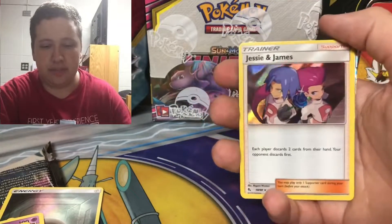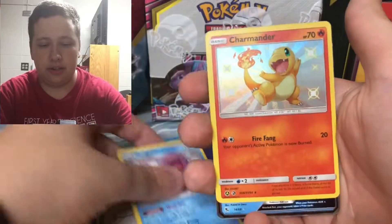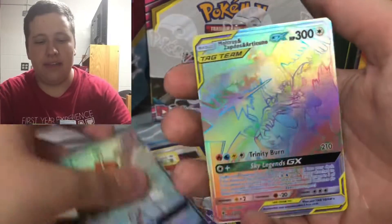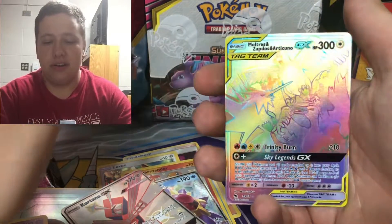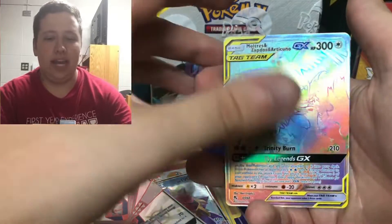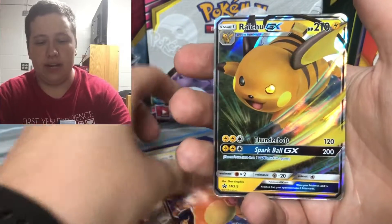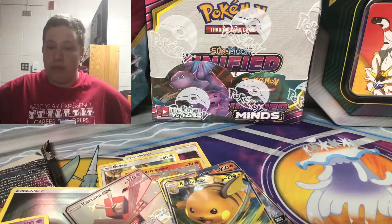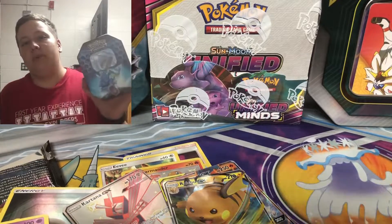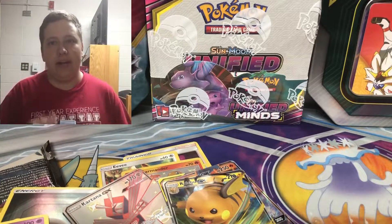Let's see all the cards we got. To summarize: we got the Jesse and James hollow, an Eevee hollow, Quagsire shiny, Charmander shiny, Starmie GX, Kartana GX shiny, and then the Moltres, Zapdos, and Articuno GX rainbow rare tag team card. We also have the Charizard GX promo and the Raichu GX promo. Hope you guys enjoyed this Hidden Fates opening - stay tuned for more. I'll open up the Gyarados GX tin soon. Hope you guys enjoy - goodbye!